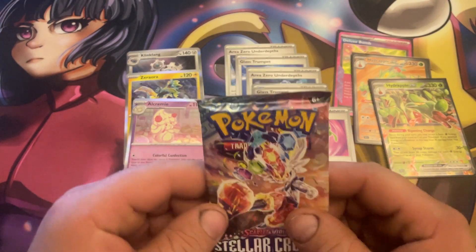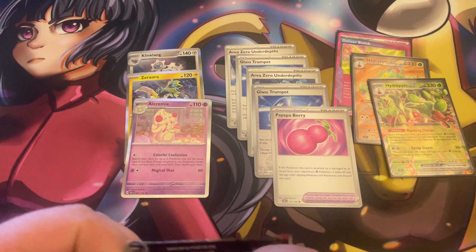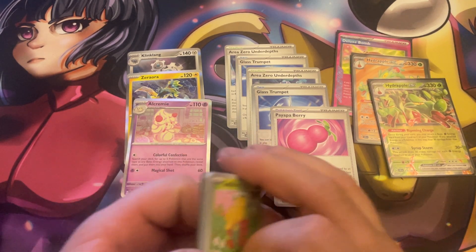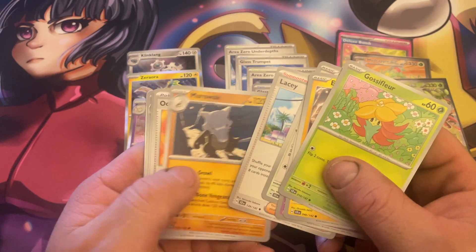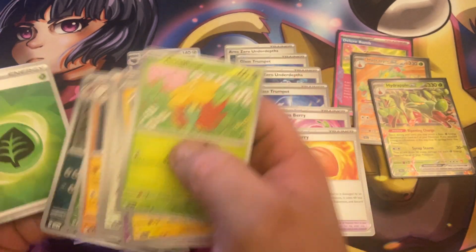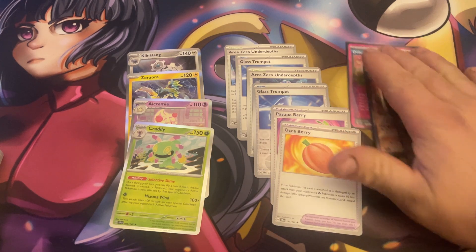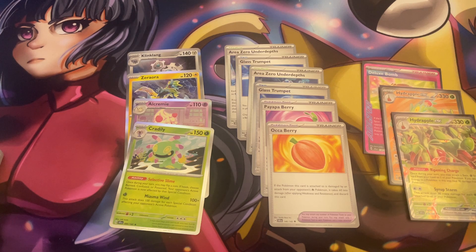Last pack: Cinderace. Can we get something in here? Hopefully an art card. We got an art card — I'll be pretty happy with that. Maybe a gold card? Got the Floo, Combee, Eevee, Lacy, Marowak, Aqua Berry, Applin, Morgrem, and a Cradily. That is it, but we did get quite a bit of decent stuff: double Area Zero, double Hydrapple Full Art, and an Ace Spec — not the best one, but still not too bad for six packs. Thanks so much for watching and see you in the next video!